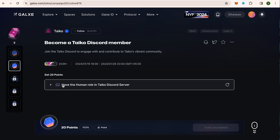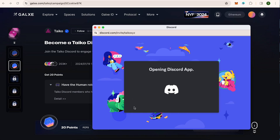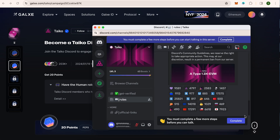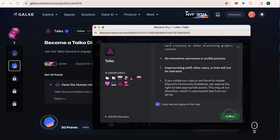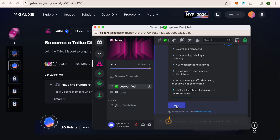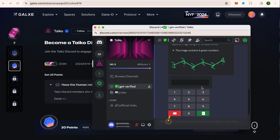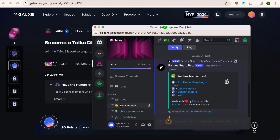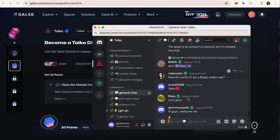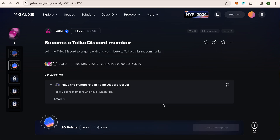Close it and move to the next one. Now we need to go to Discord — accept the invite. Since it is already connected it will take me directly. We need to complete the task, agree to the rules, submit it and get verified. Continue again. We need to enter the words: 3, 3, 2, 1, 2, 4. Now we are verified and we can go to the general chat and type anything. Once we are in the Discord group we will refresh it.